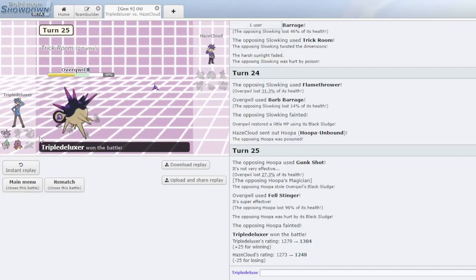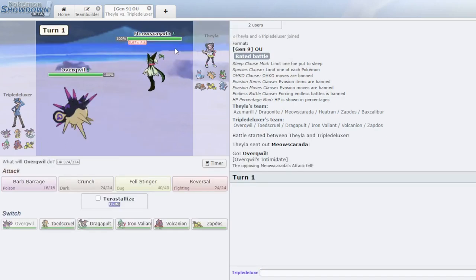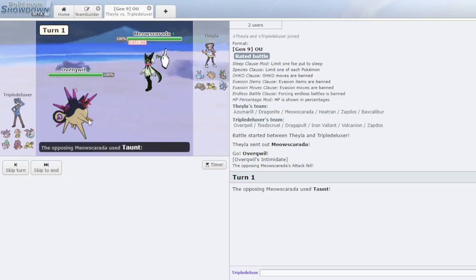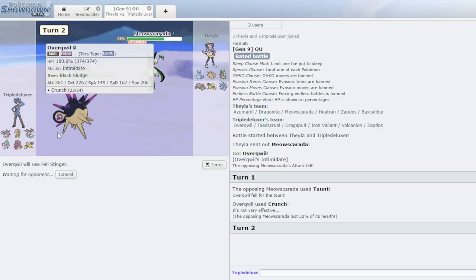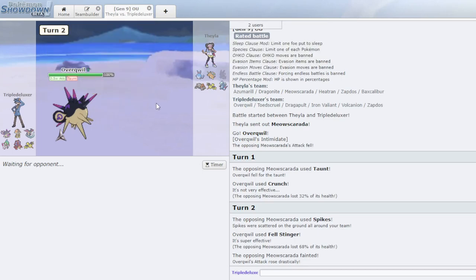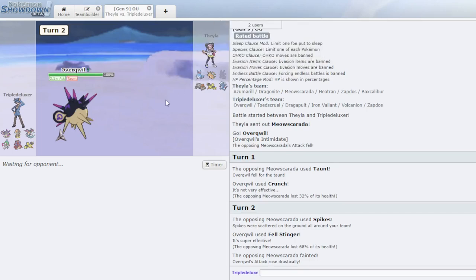Overqwil had a very good matchup there - he didn't have anything to hit it offensively besides Ursaluna, which he let go in trade for my Dragapult. Interesting - Overqwil actually looking pretty good. I click Crunch here on what I expect to be Heatran. He has to U-turn here. Wait, I should have Fell Stingered if he stays in here right? Put up your Stealth Rocks or whatever - thank you. One layer of Spikes in trade for a huge Attack stat at full health.